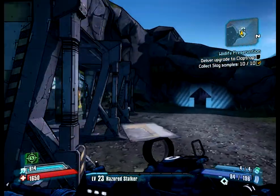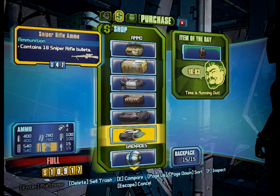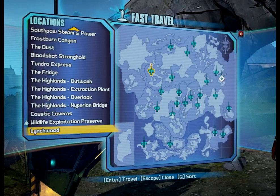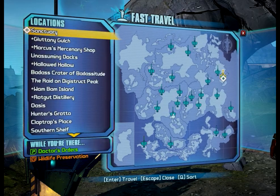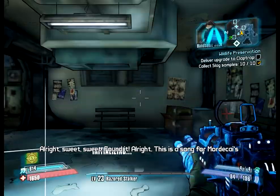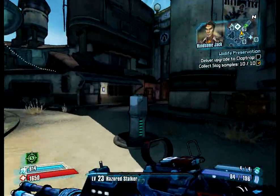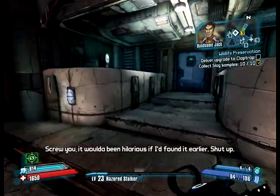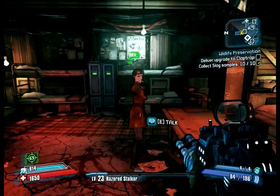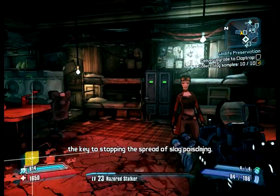Going in here to get some freaking ammo. Okay, go back to Sanctuary. We're gonna turn this in to Tannis. 'In addition to being highly entertaining, the data you found may hold the key to stopping the spread of slag poisoning.'